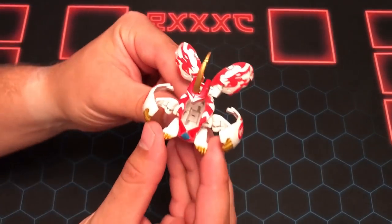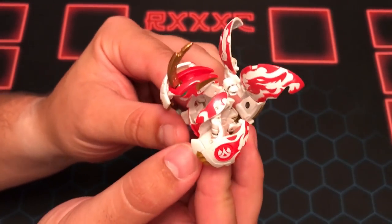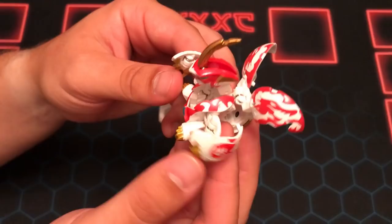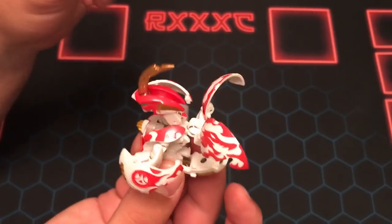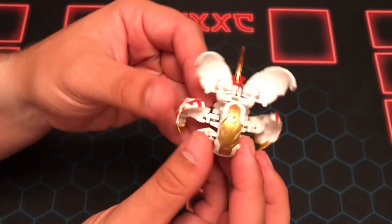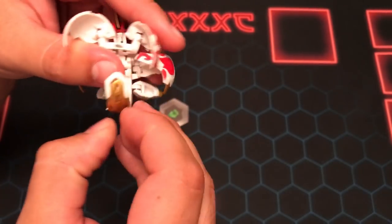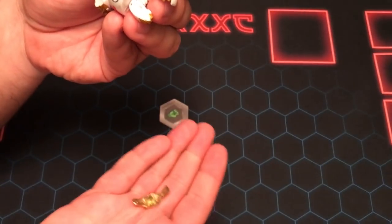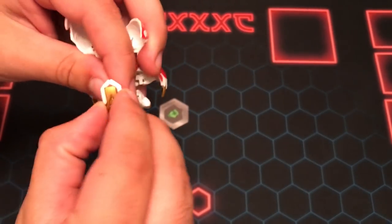It looks really cool with this gold. So this is Dra... Dragon? Drageon? I don't know — it's spelled weird, but basically it's Dragon, okay? And this is the gold edition, I think. He has the little Bakutech parts — he has the little metal piece here that I believe you can take off and change out. And yes, it does pull out. That is metal. That's a normal Bakutech thing and that's why I like them.